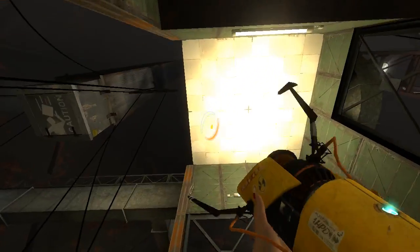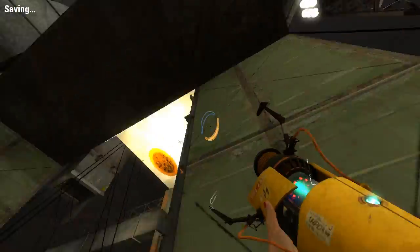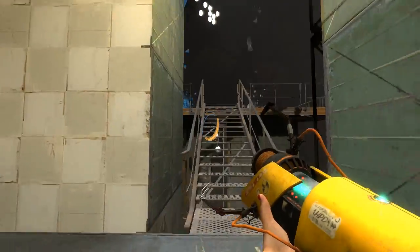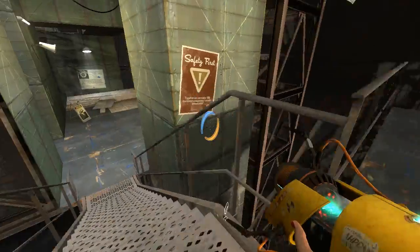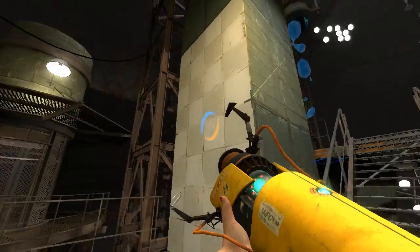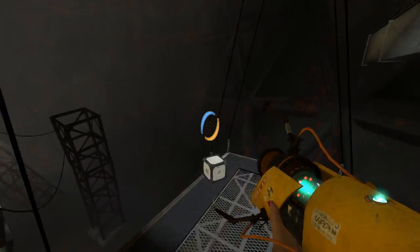First we've gotta start off by getting the cube, which is up here. That button spawns the cube. Put a portal there because we're gonna use Convergent Bells so we can jump up to there. Once we've done that, we just jump up, get the cube, and that's when we break the test.